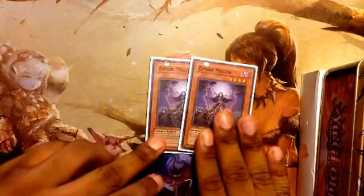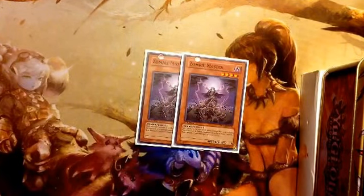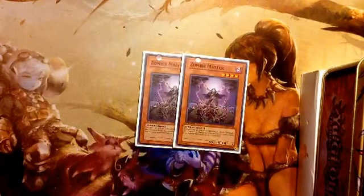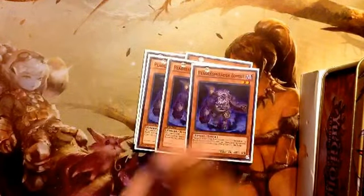For monsters, we're running two Zombie Master. Obviously in most zombie decks you run Zombie Master — he basically discards a monster and brings out any zombie of your choosing from either player's graveyard at level four or lower.